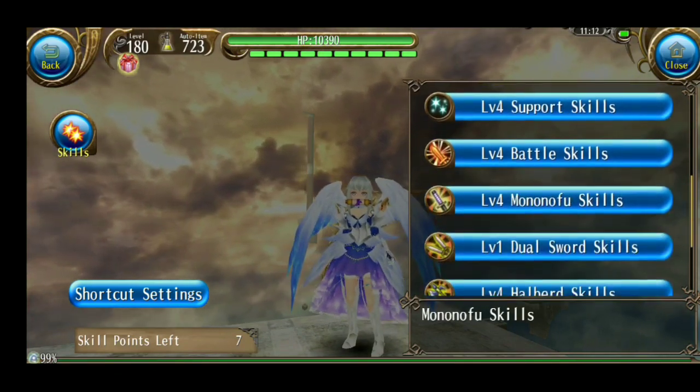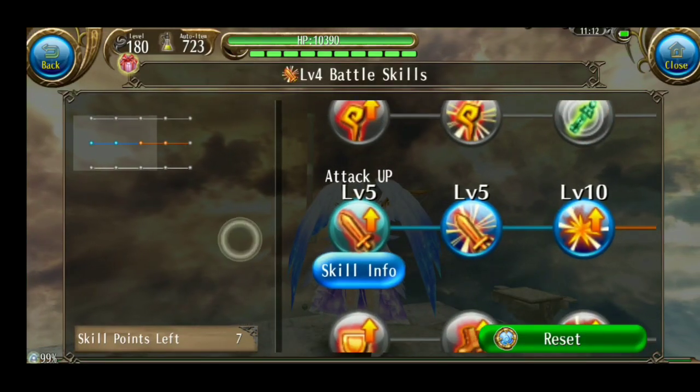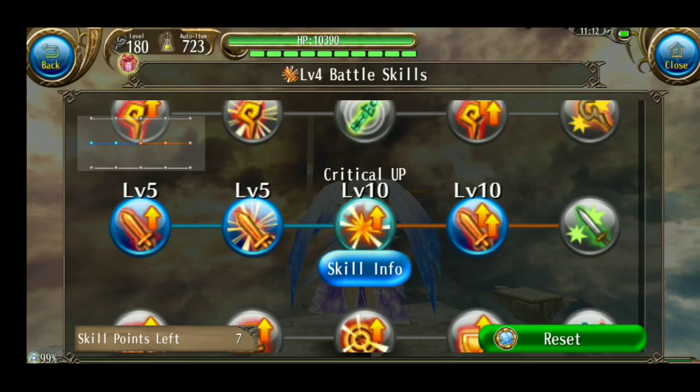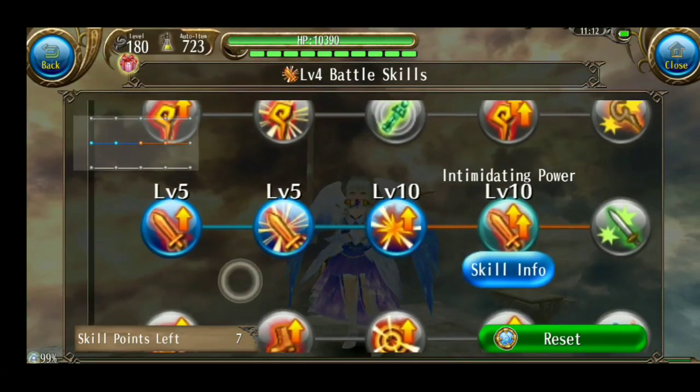Next skill — battle. Yang aku max itu biasanya critical up. Sisanya terserah kalian. Skill ketiga ini bebas, ambil atau tidak.